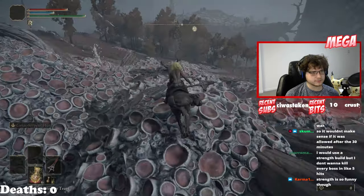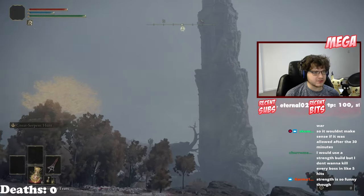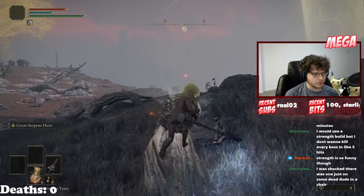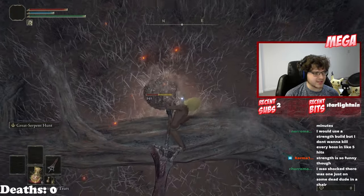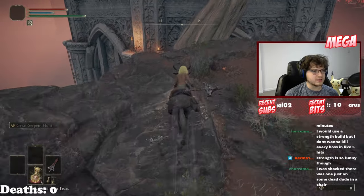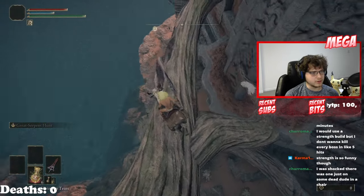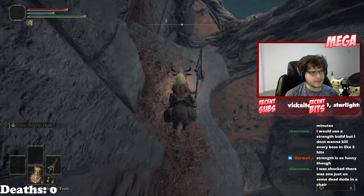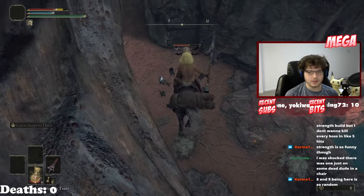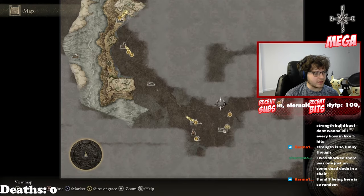There's Somberstone 7. For 8 and 9, just travel back to where Grail was and then run towards this tower. Once you get here you'll see this Ballsack Beetle — just charge R2 it. There's Somberstone 8. Then you get Somberstone 9 by going down here: make a jump here, here, here, then coats off to the left, drop down, and there's your 9.